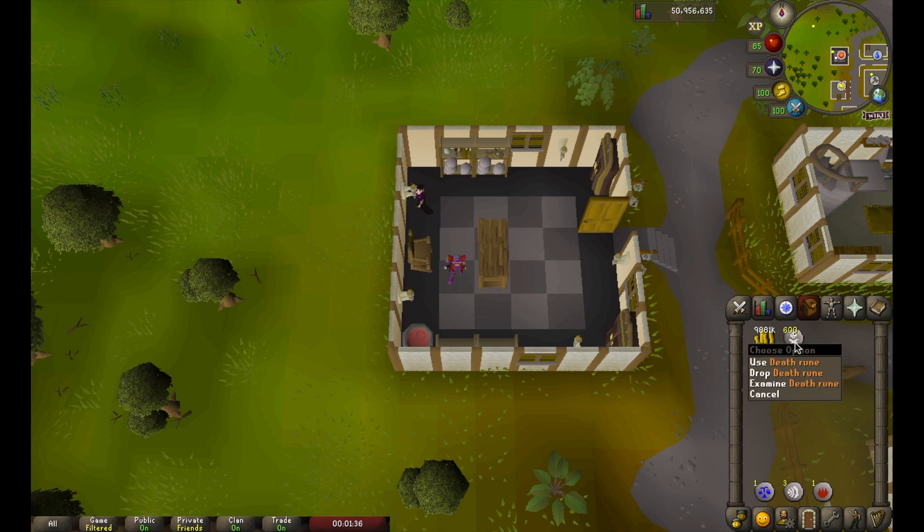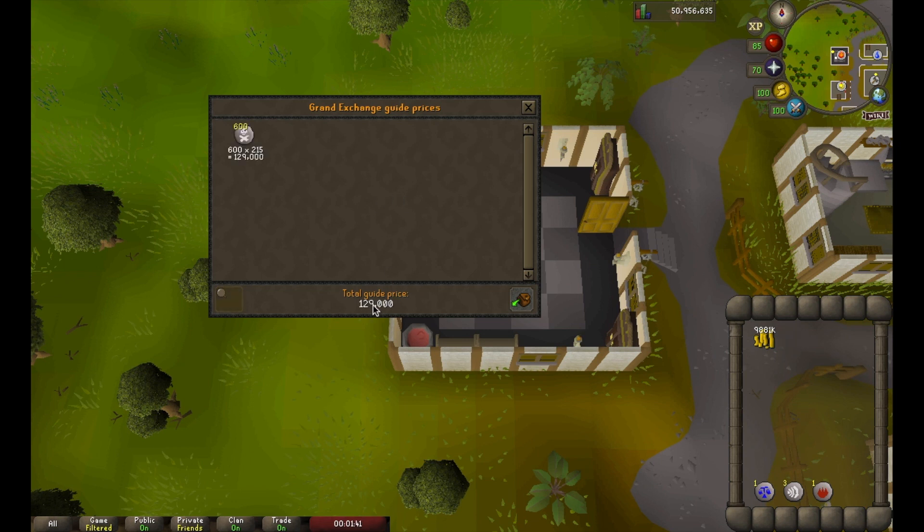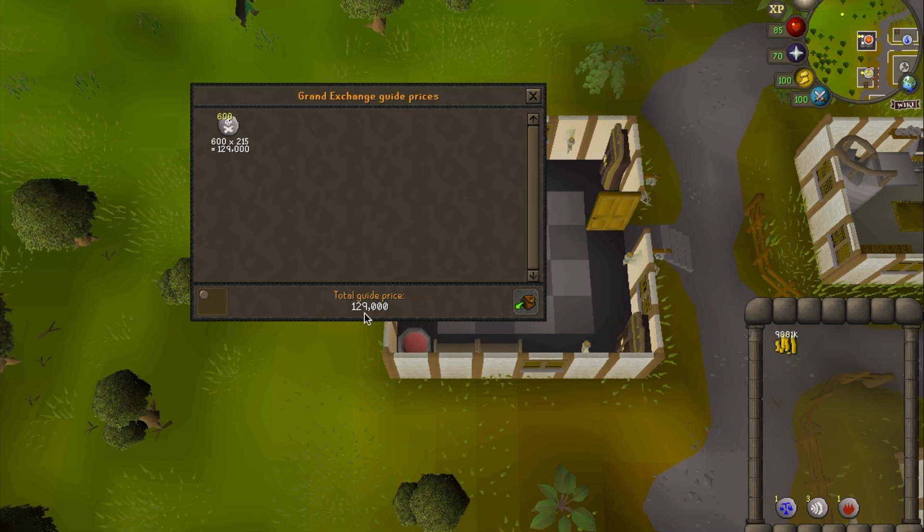We've hopped three worlds and we have 600 death runes. Price checking on this, it's 129,000 GP. We spent 117,000 on the death runes, so right there is a 12,000 GP profit — and that was only about 45 seconds.